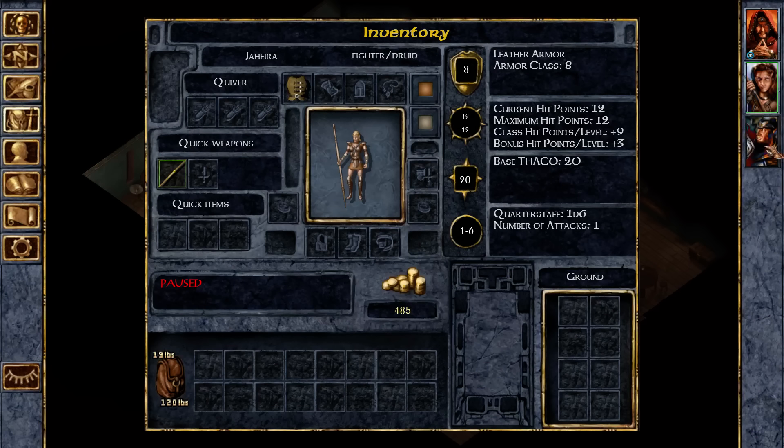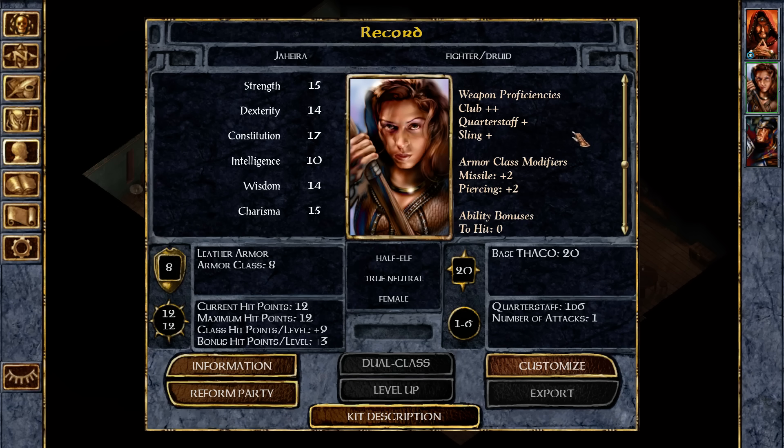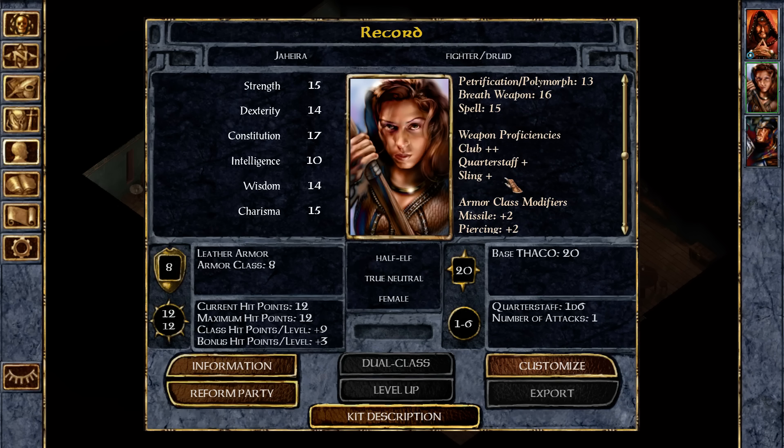Let's rest, you guys. Jahira really needs some kit. What are your proficiencies? Club, quarterstaff, sling. I think I actually like to give her slings. She's pretty good with that.